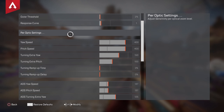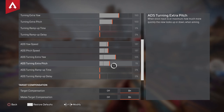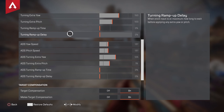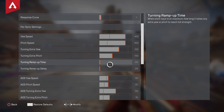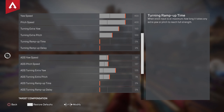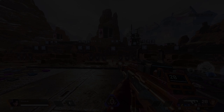So these are my entire settings: three dead zone, two outer threshold, one response curve. Per optics you've already seen. Yaw and pitch 400, extra yaw 150, extra pitch 100, ADS yaw 137, ADS pitch 137, extra ADS yaw 125, and extra ADS pitch 79 — which should probably be 80, but it is what it is. You don't want ramp up time or ramp up delays — keep that stuff low. And if you're ambitious, turn off aim assist for a while. I made a video on that — it's my number one video. Hope you guys learned something and have an amazing day!